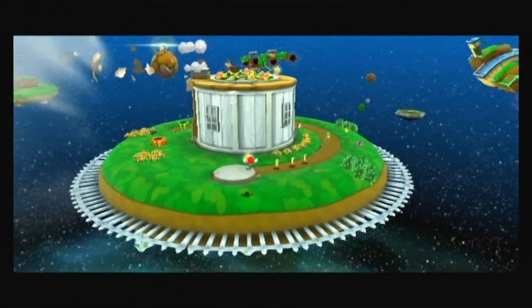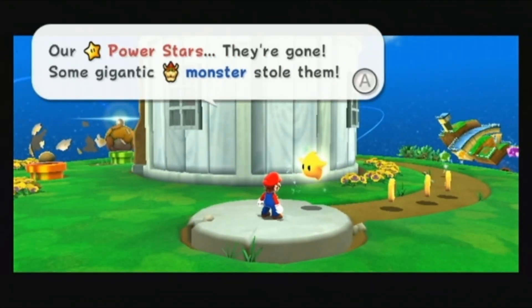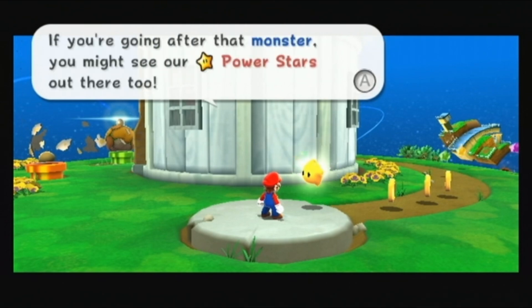The adventure starts when Mario touches down in a galaxy. The aim of the game is to recover the power stars stolen by Bowser. Press the A button on the Wii Remote to continue conversations.